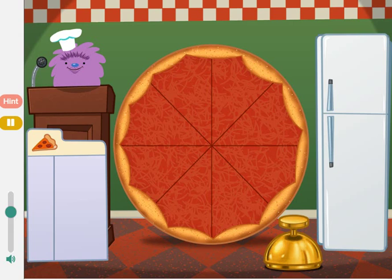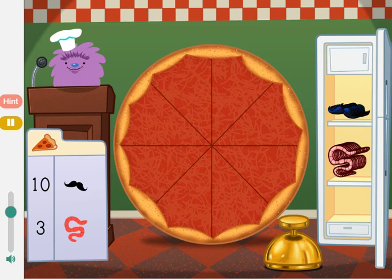Welcome to Cuz Cuz's Krusty Pizza Pit. Today we're going to add up pizza toppings. Drag items from the fridge and put them on the pizza. Click the bell when the toppings are just right. Make a pizza with 13 toppings. Add 10 mustaches and 3 worms.